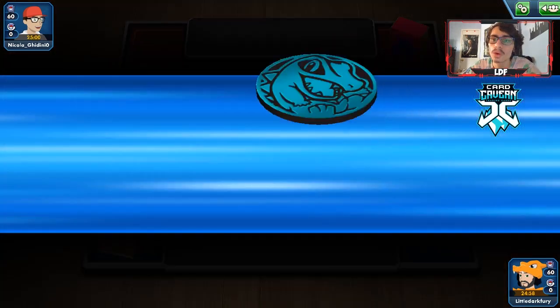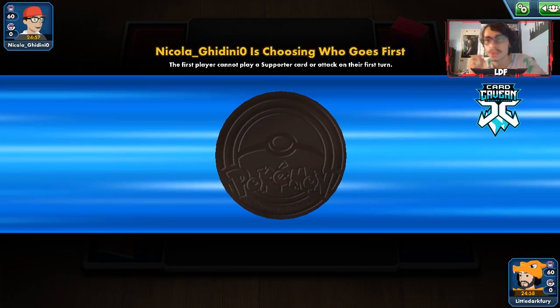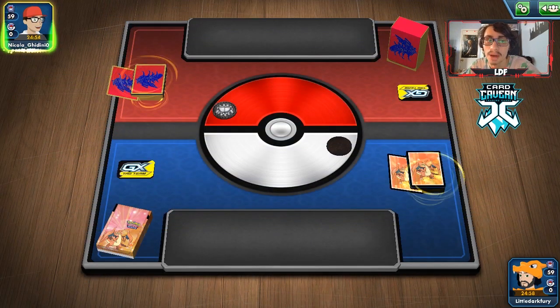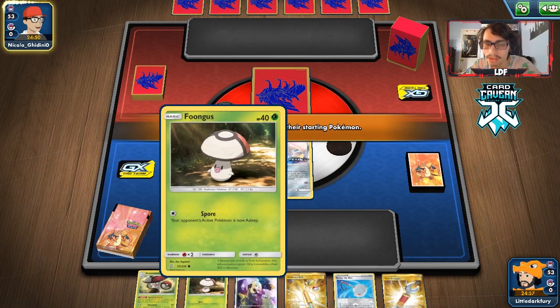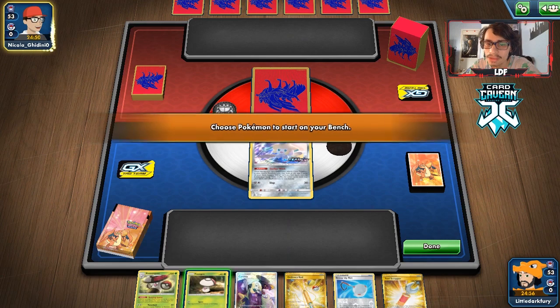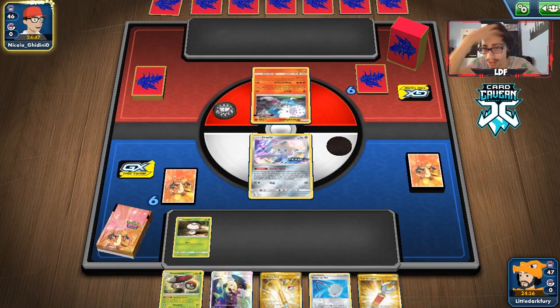Getting into our first match with this Nine Tails and Amoonguss deck. We're up against what looks like either Firebox or Blacephalon — actually this is going to be Baby Blacephalon judging from the typing. Zacian on the bench is gonna be big for us if we want to get a nice two-prize knockout. We do get a Jirachi and Fungus start, which is pretty good.